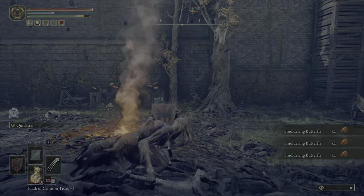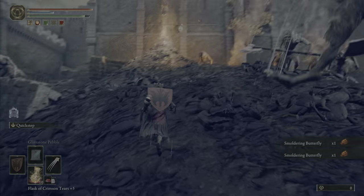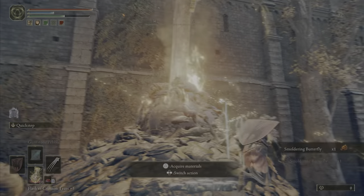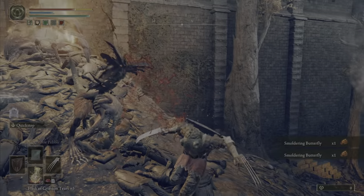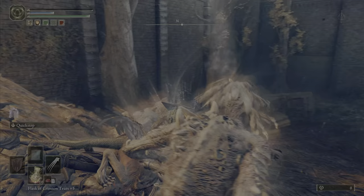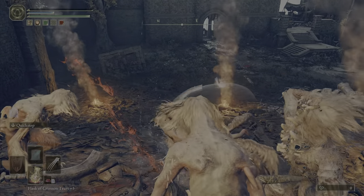You want to trigger all these enemies to follow you down, and you want to die right up top at this bonfire. Sometimes you can get caught up there — just let the enemies kill you. This should net you around five to seven smoldering butterflies per run.